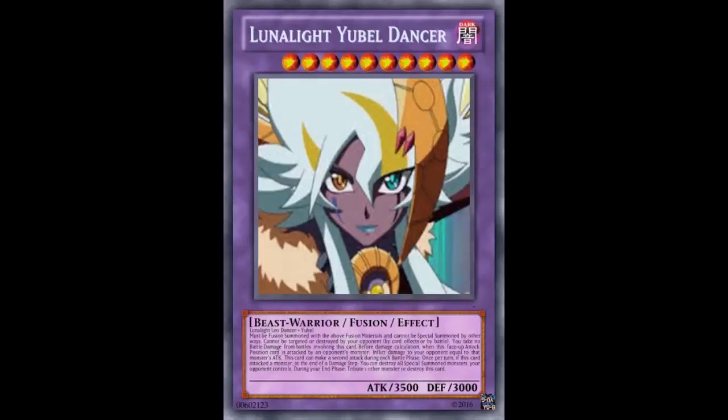With that, someone created a fake card fusing Luna Light Leo Dancer with Yubelle. I thought screw it, just because it's interesting — if Leo Dancer actually legitimately looks like that, that's a cool nod, especially since she's from the Fusion Dimension and Yubelle is from GX. Let's go ahead and look at this card. I did not make this card, this other person did. And I guess we can determine whether it'd be good or not — you have to play Yubelle and a Luna Light deck, which I don't think has much synergy outside of them both being DARK.